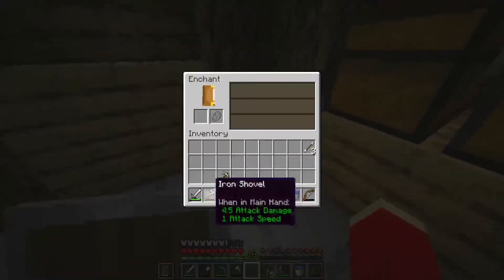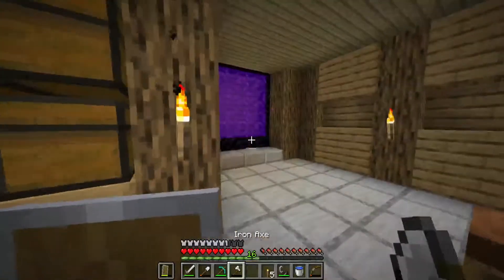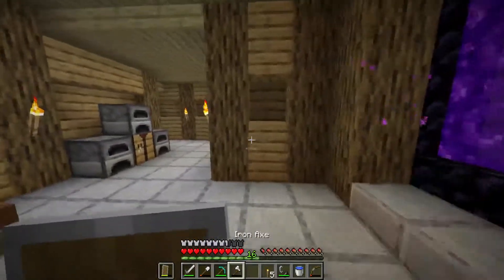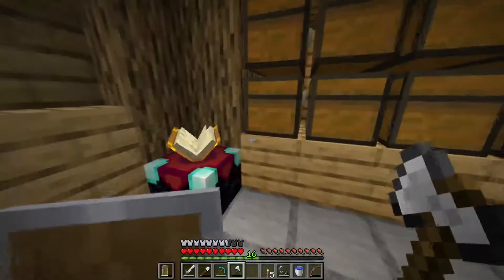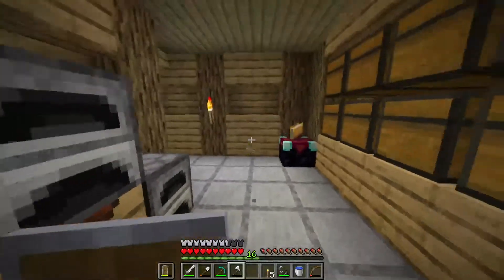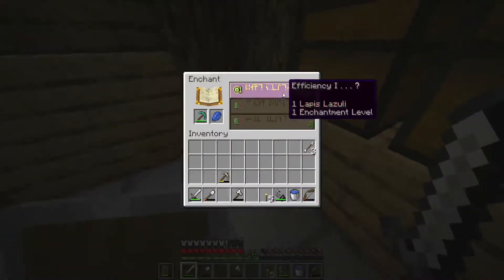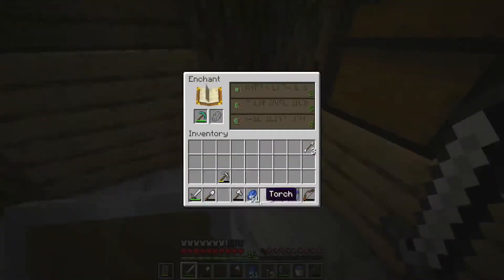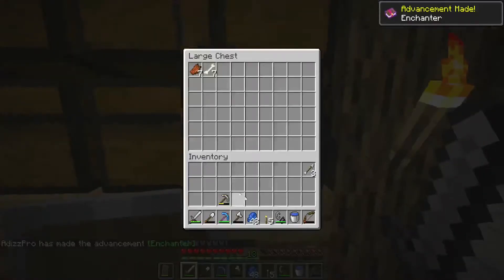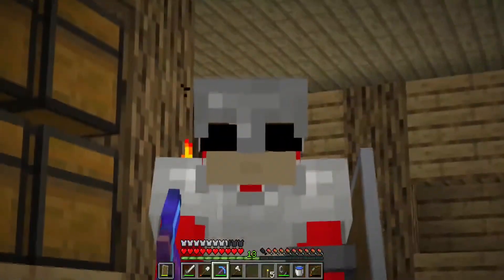I actually don't have anywhere to put it for now, so we're just going to put it right there. I think I want to put an enchanting room in here somewhere, but I'm not entirely sure where to put it. I was thinking in here, but that's off-centered so that would never work. I'm just going to try to see what I could even get here — just efficiency. I know I shouldn't be doing this, but I don't really care. All I got was Unbreaking — I knew I shouldn't have done that. It's okay though, it won't be my last diamond pickaxe and I'll have other opportunities.